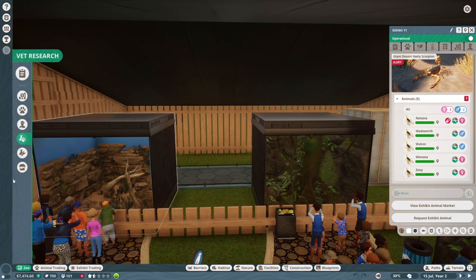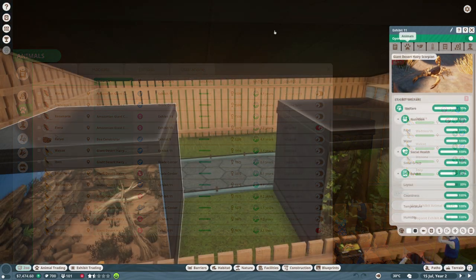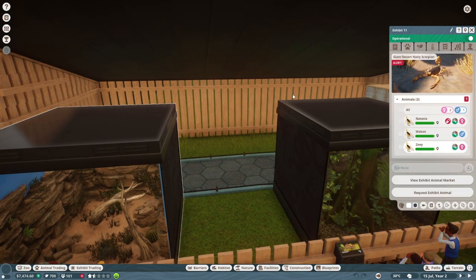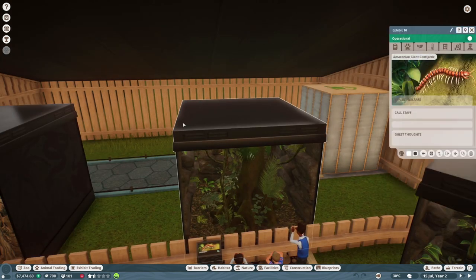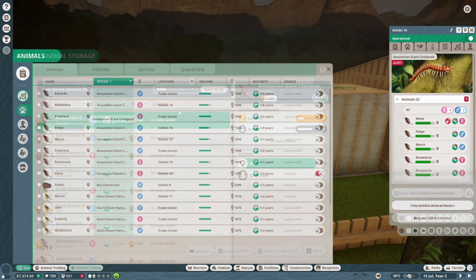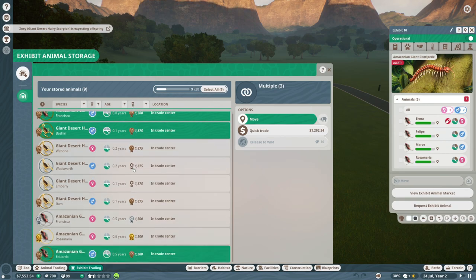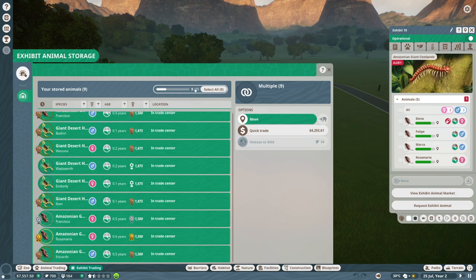Natasha and Walcott are both adopted and they're staying — they're here for good. Zoe was a captive birth, and all the rest were captive births — so these were our original two. We still have three females and two males, so something tells me these things are going to breed like crazy and we're going to be overrun. That should take care of our scorpions — we're down to three animals, two females and a male. We have another hairy scorpion expecting offspring and we can just go through and do a quick trade.